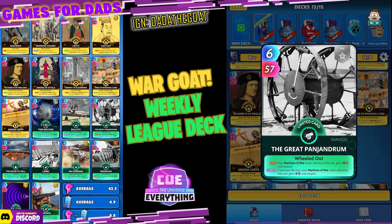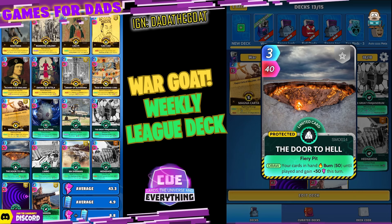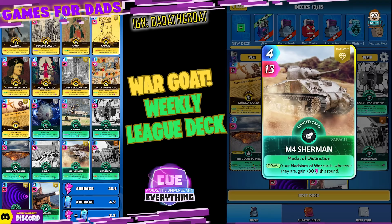The Great Punjab Drum — six for 57. On the play, your Machines of War cards wherever they are gain 15 until played. On the return, if you won the turn your Machines of War cards gain an additional eight until played. I've chucked in the Door to Hell because he's cheap and works really well — three for 40. On the draw, your cards in hand gain plus 50 power this turn. Nimble — three for 33, epic limited. On the draw, three random cards in your opponent's deck lose minus 25 power for three turns. On the return, three of your random Machines of War cards gain plus 25 until played — absolutely stonking card.